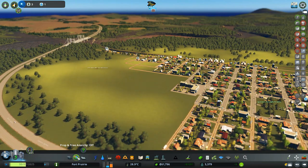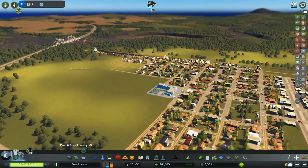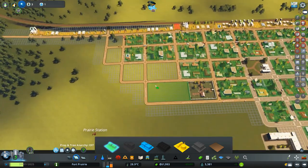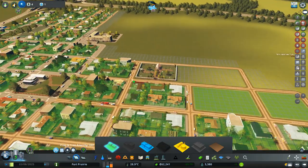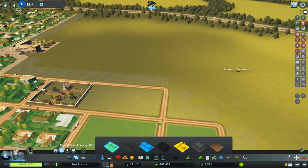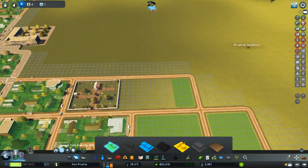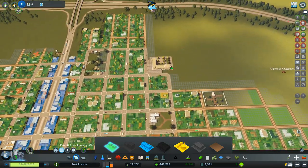We'll start by laying out some ground for residential expansion. We have a ton of industrial demand, but I'm going to let that sit for a while as we fill in these blocks with residential. I placed the cemetery down here for now, and we might make this a larger church area, though we can probably safely zone that up.